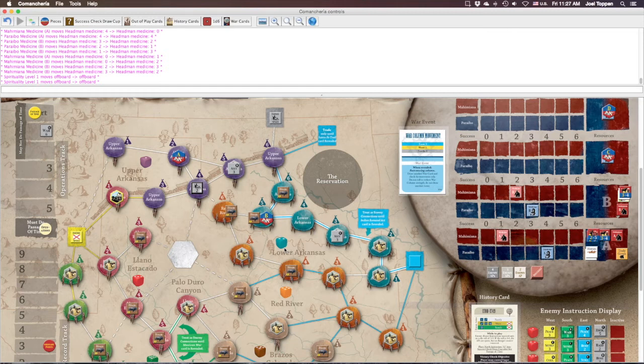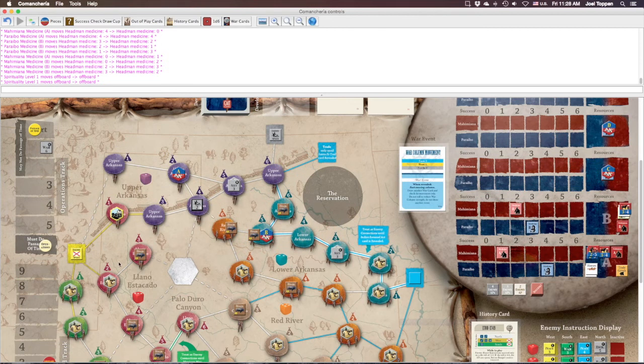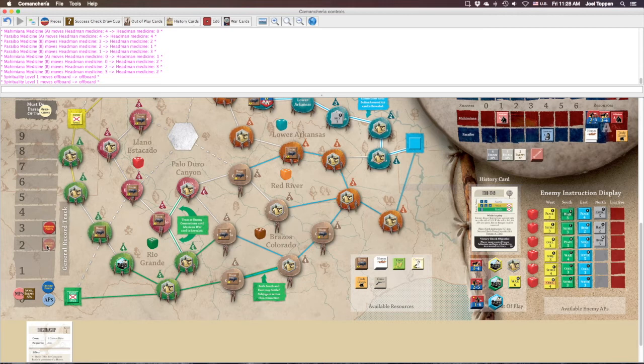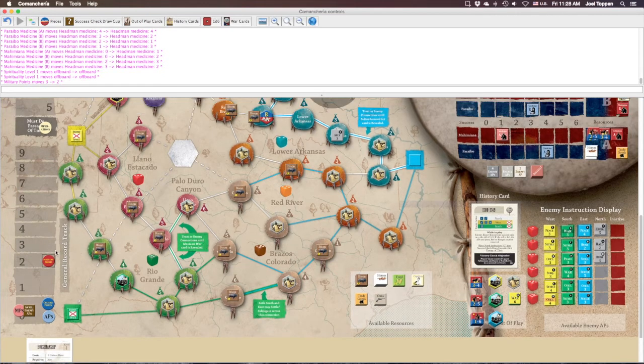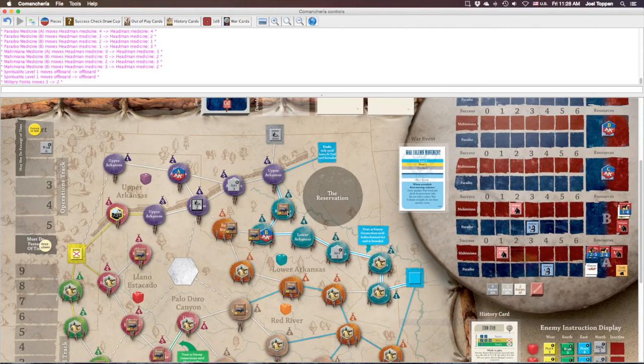We've reseeded the success check draw cup. Step nine does not apply — it would only apply if there was a horsemanship level-two culture card in play with horse resource counters on the operations track. Step ten of passage of time is when tribe and settlement counters can normally be killed, but since there are no ravaged counters in any tribe or settlement spaces, instead of removing a piece we lose one military point. We're now really close to zero culture — losing one more culture point would end the game.